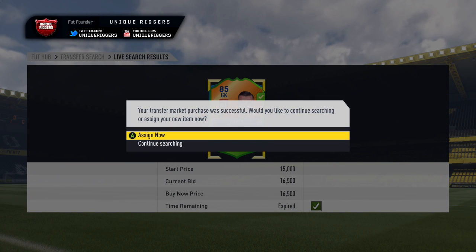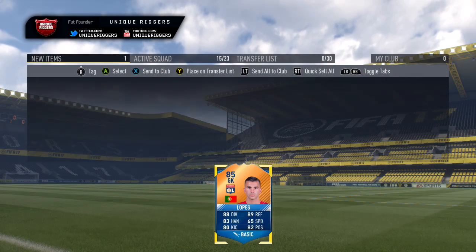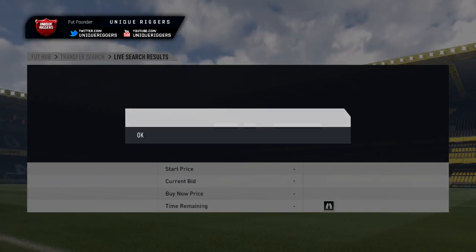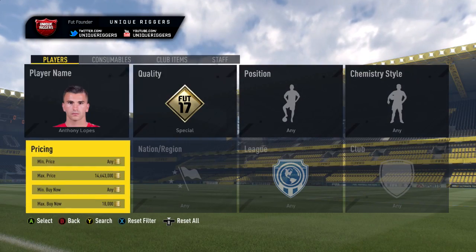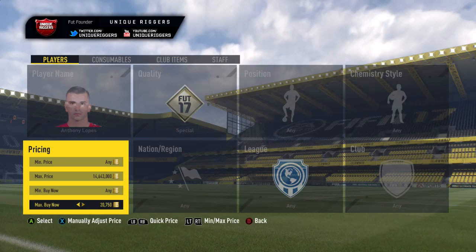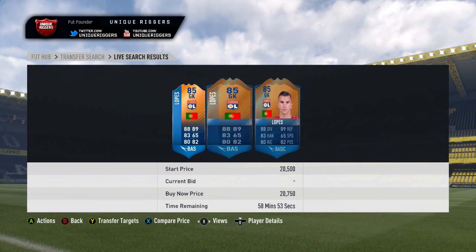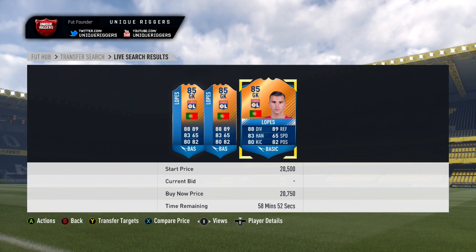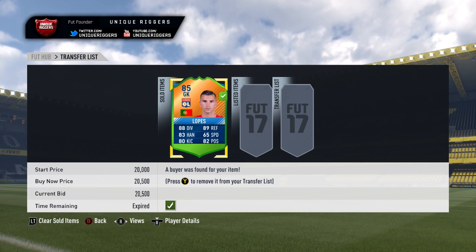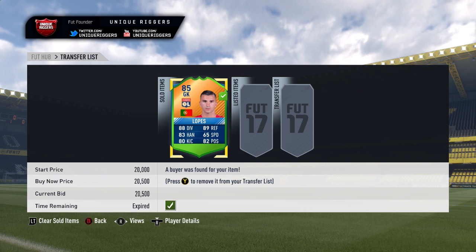Got him, got my next snipe, so going to pick out this guy for 16,500 coins. For the profit, hopefully going to be 2k after the tax. So 16,500 paid, cheapest one is 20,750, so for my one going to list him up at 20,500 coins. So Lopez has got himself 20,500 coins, and for the profit after the tax it's 2,975 coins.